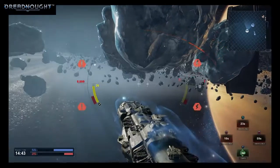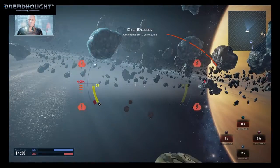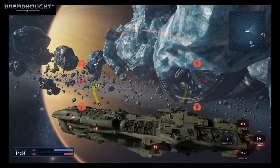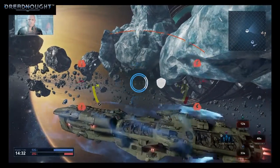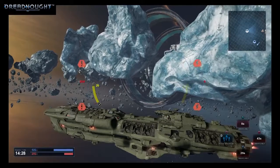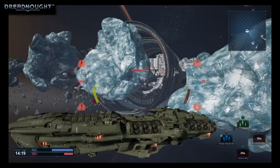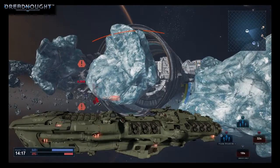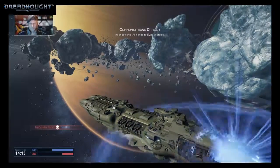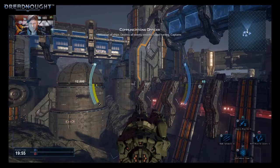Engaging. Jump complete. Cycling jump. Activated. Vultures. Abandon ship — all hands to the back systems. Destroy all enemy vessels. Good hunting, Captain.